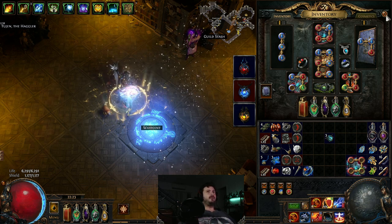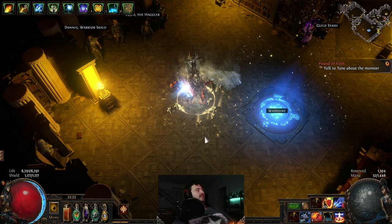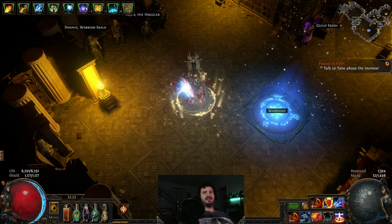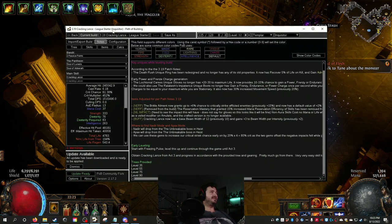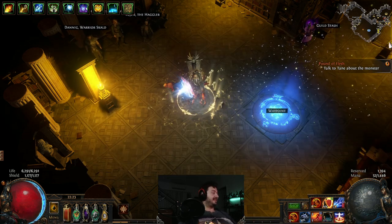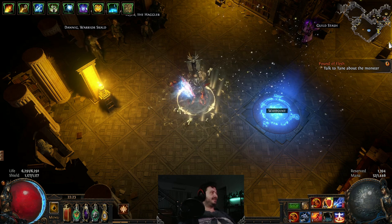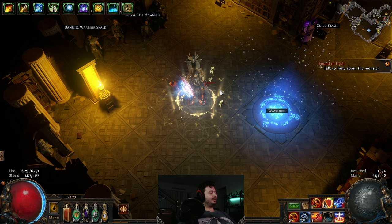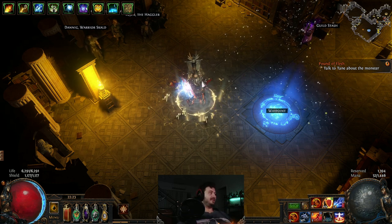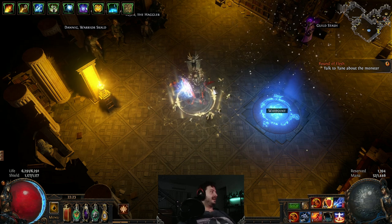I took my blazing salvo character and completely re-engineered it. This will be a proper full league starter guide — I have notes, three different trees, a mage blood variation, and a version that doesn't use Leadership's Price at all. I also found two jewels that drop from the Unbreakable encounter in Heist which will buff your early character significantly.